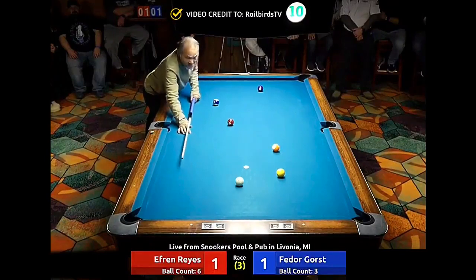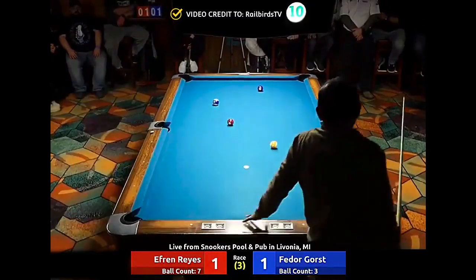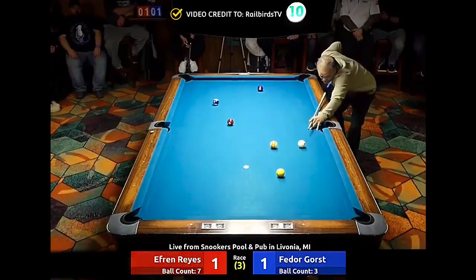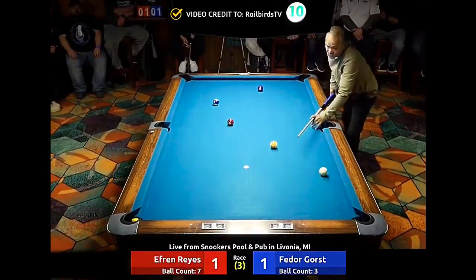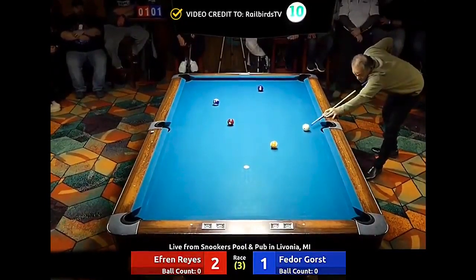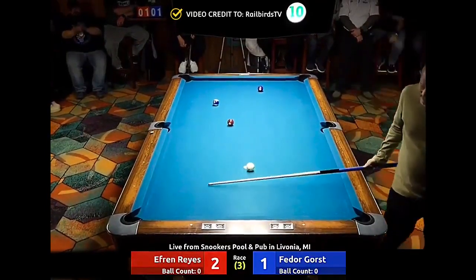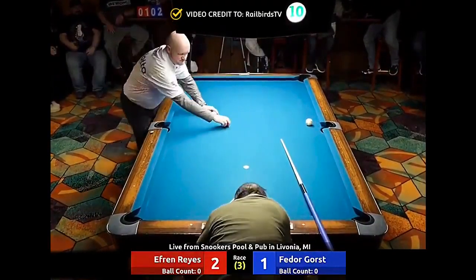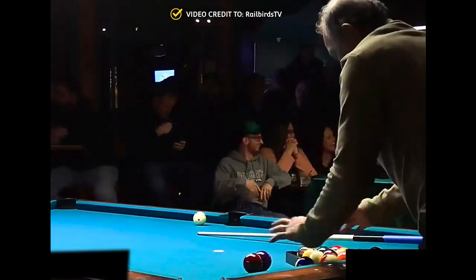Yeah, a lot of people just here to see the legend. I think Fedor — all that money he made last week — I think it's weighing him down, he's getting a little sluggish. Alright, well this puts Efren out right here — this eighth ball puts the old man on two. He still played shape for another ball just to make sure. He probably raked a few without having a full ball count — I've done that before, so I like to shoot an extra two when they're there.